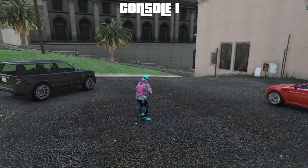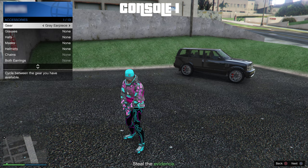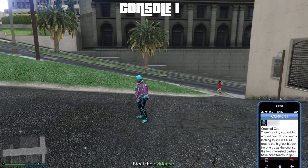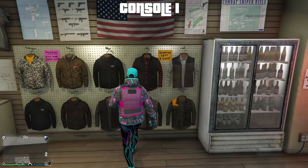Just like old times — once you load in, go to Style, Accessories, go once to the left, and back out, and leave the job through your phone. Once you load in, just go ahead and save the outfit.